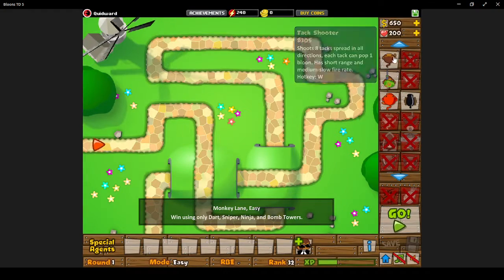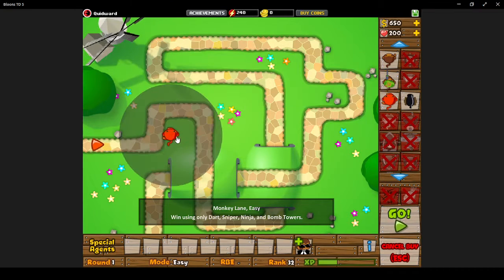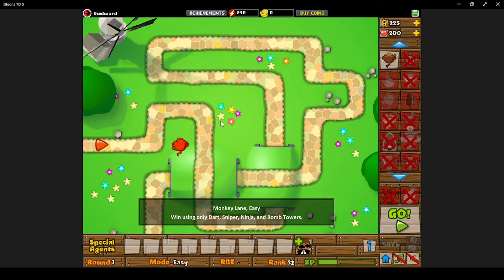Only four towers allowed, nothing else. Let's start out with a Ninja Monkey — I think this is going to do pretty well.